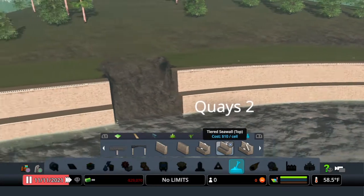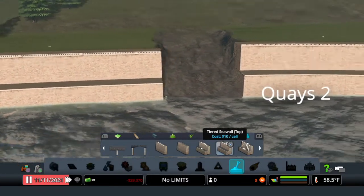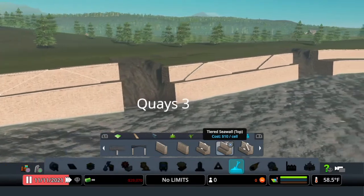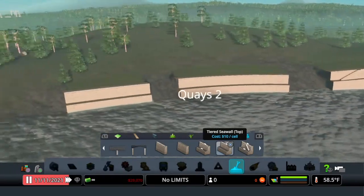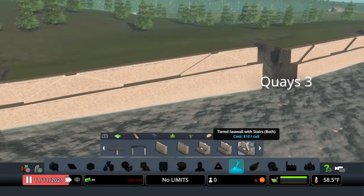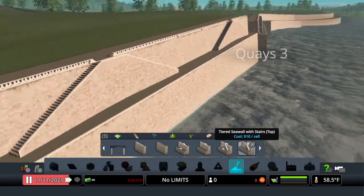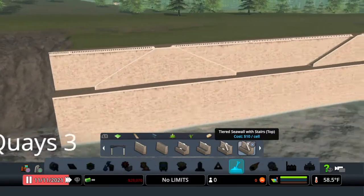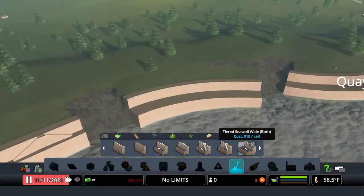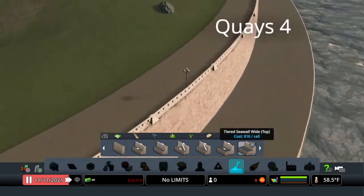We have the Tiered Seawall and the Tiered Seawall Top — to me they look exactly the same, I'm just not seeing the difference with the landscaping. Same for the Tiered Seawall with Stairs — both and top versions. I'm glad we got some new seawalls though. Then there's the Tiered Seawall Wide and Wide Top — again one is both sides, one is top only.